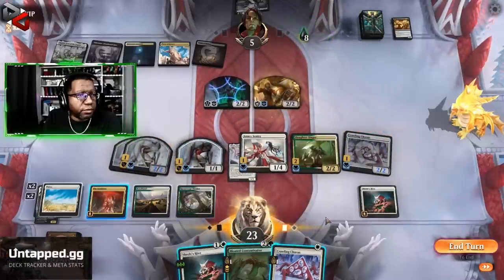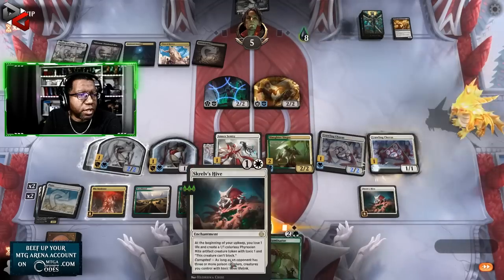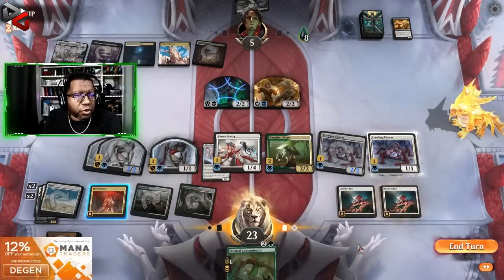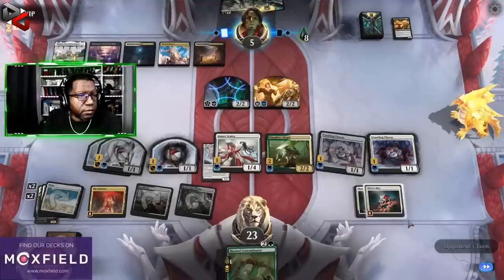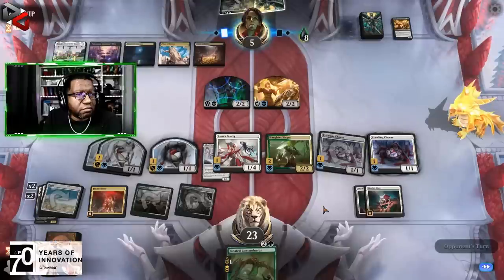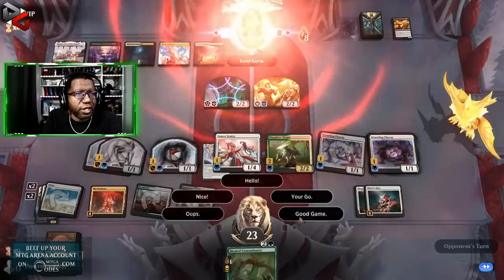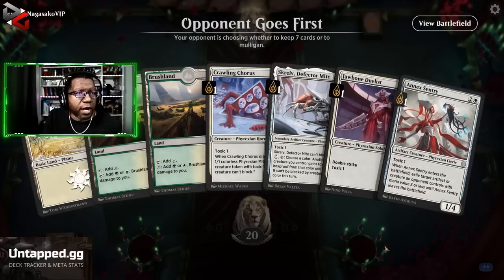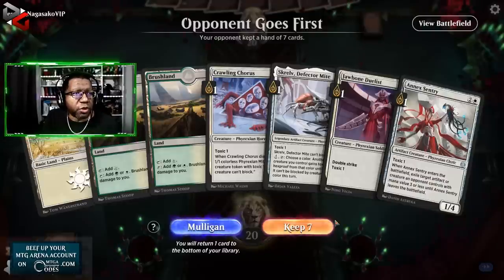Get that back. I don't know if we really even need to play anything else — I'm just going to do this. In the event of a board sweeper or something, we'll still be making bodies. We've gained so much life back at this point. Seems to be getting the job done. Opponent says GG. Skrelv's Hive's been pretty sweet — we will keep this hand.